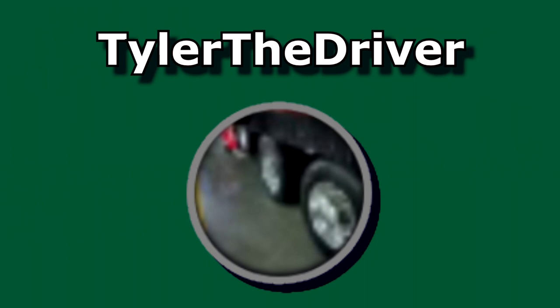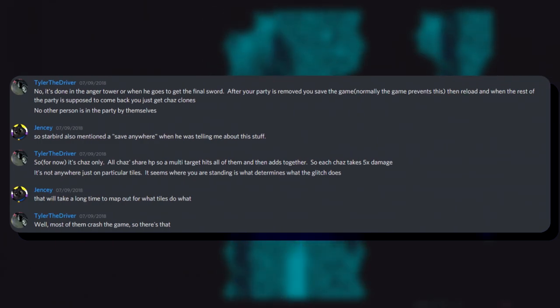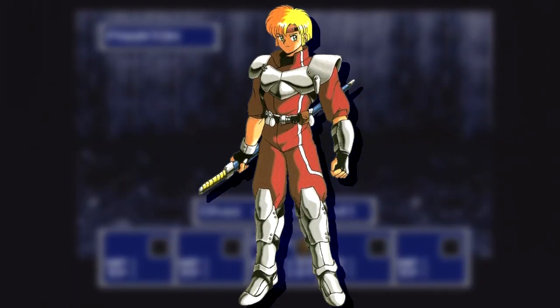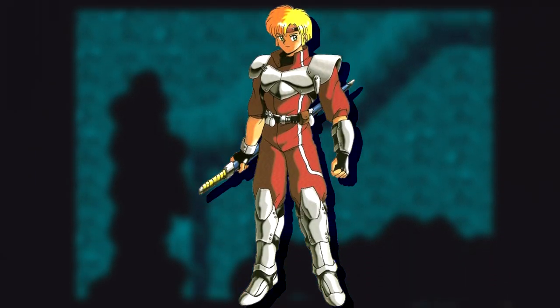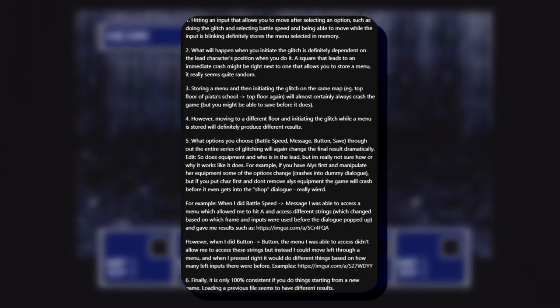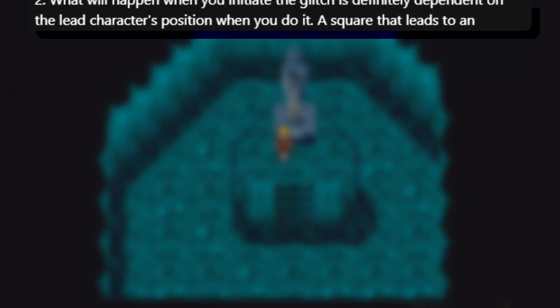The No Major Glitches category world record holder took it upon himself to mess with it a little the day after the post, and managed to do something weird with the save anywhere function. In the final area where you get the El Cidian, all of your party members are removed and normally you wouldn't be able to save. However, he was able to save, quit, and reload — and in doing so, he created a full party of Chaz's. Cloning a Chaz army was a really cool party trick, but by itself the glitch didn't really end up doing much.